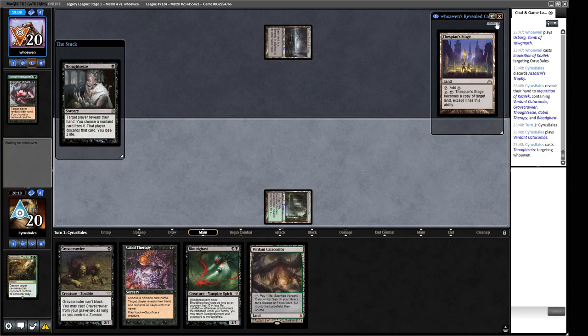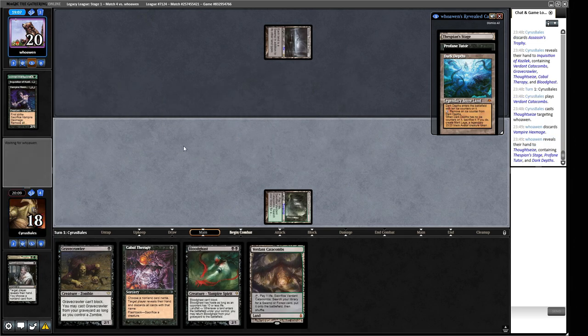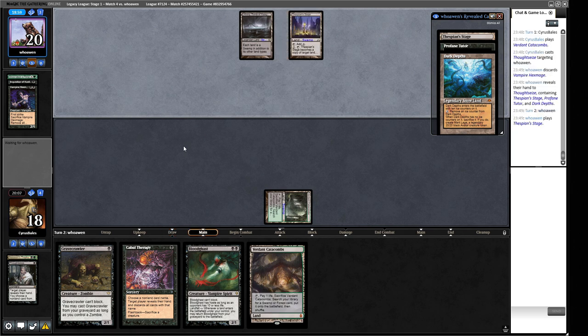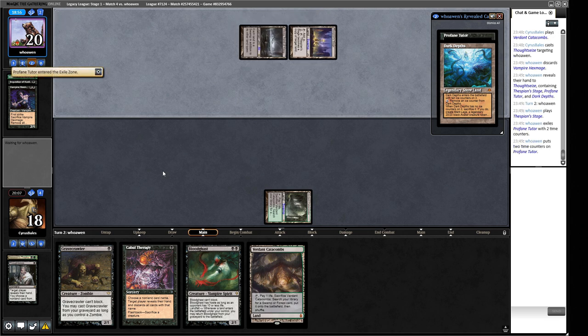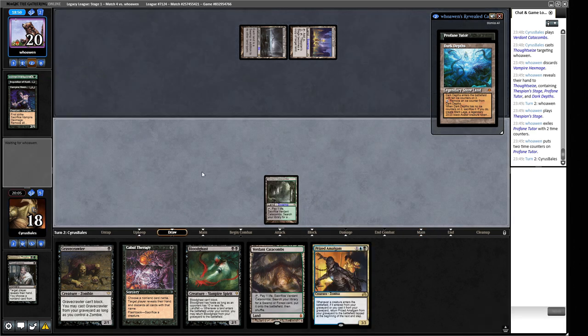That's what we're working with here — we take the Hex Mage so they're a turn slower. But I don't think we can beat this clock at all. Assassin's Trophy blows up lands — that's why they took it, because it can blow up Dark Depths or Thespian's Stage. Next turn they get to make a 20/20, and they've got a Profane Tutor waiting in the wings in case something goes wrong for them. Tough game this one. I guess we just play a 2/1. We are massively outclassed here.